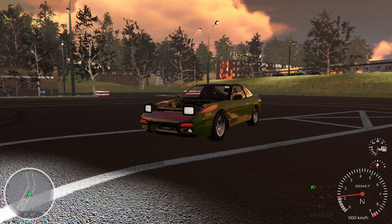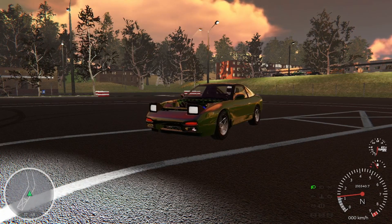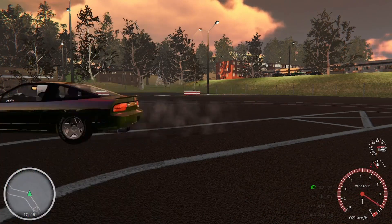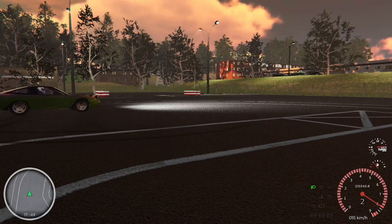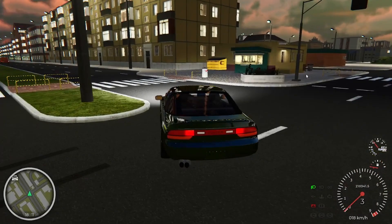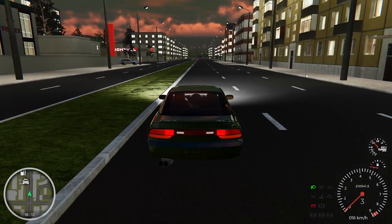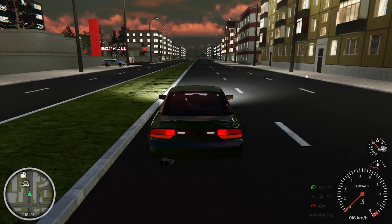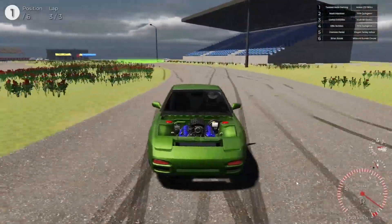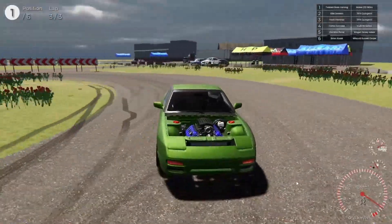Hello everyone, welcome back to the Twisted Rods Gaming YouTube channel. On today's episode of Cartoon Project, I've done a Coyote swap on a 240. I'm out of gas and that's the gas station right there where that cop is. Come on car, you can do it. If you ever want to win at a game like this, just get an overpowered 240 and drive it backwards the whole race - I'm not getting passed anymore.